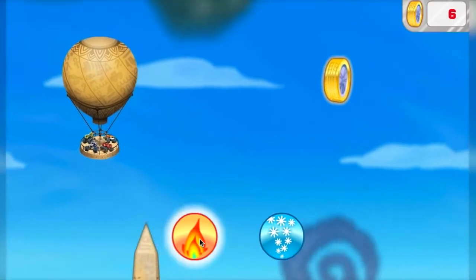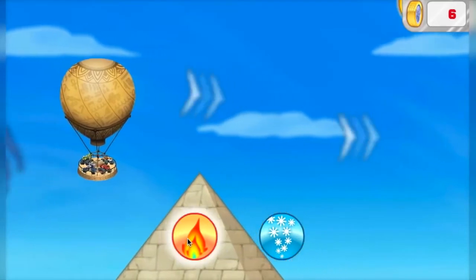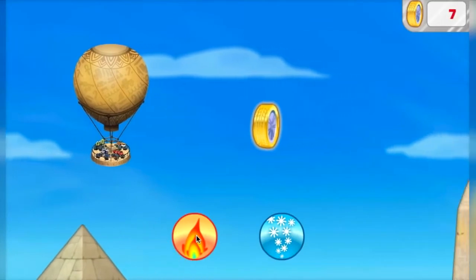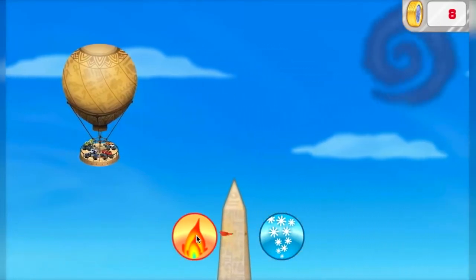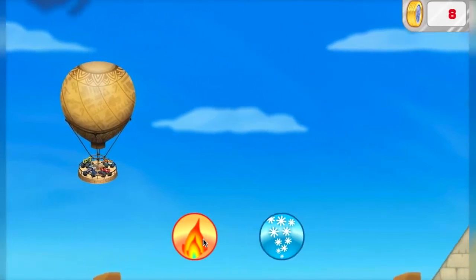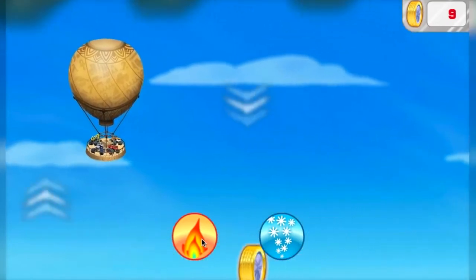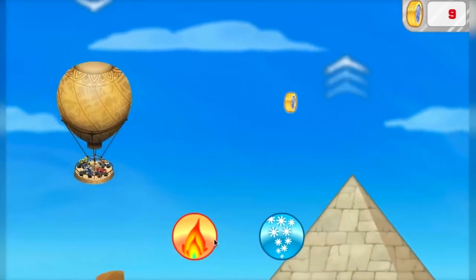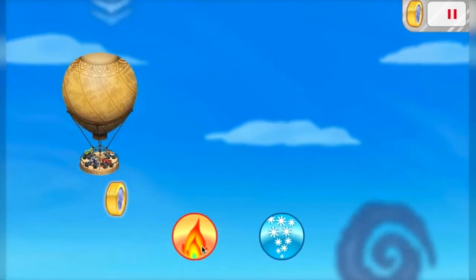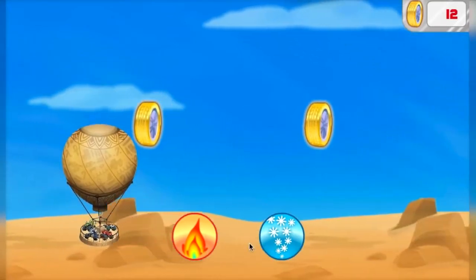They'll slow us down! Careful! Don't hit the birds! Hot air goes into the balloon to make it go up! Oh no, I see storm clouds! Cold air goes into the balloon to make it go down! Watch out! A pyramid! We have to go up!